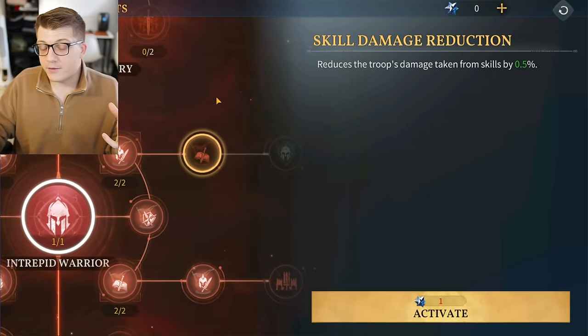Now that we understand hero attributes, we can make more informed talent decisions. Some points are unavoidable — you can't skip early talents because you won't unlock the rest of the tree. For example, Commander Damage only requires one point before you can branch off. You only need five prior points to unlock it. You'll probably come back to it later since Commander Damage by 0.6% is pretty good, but you don't have to grab it immediately.